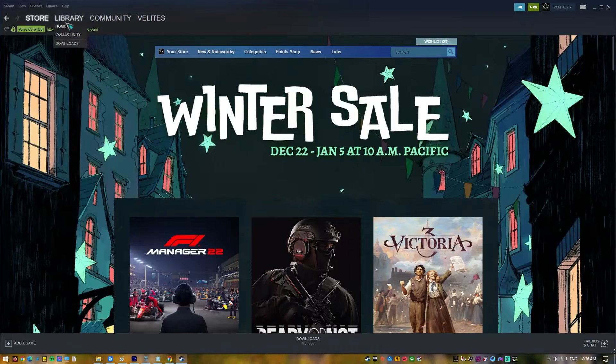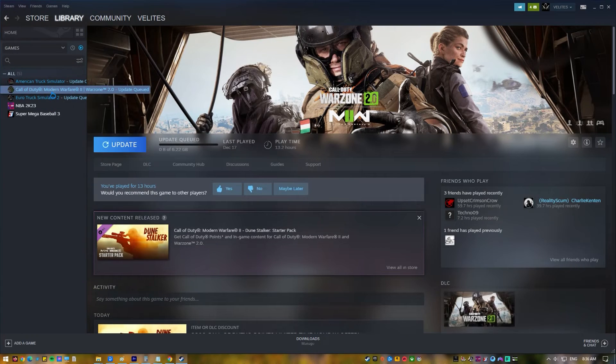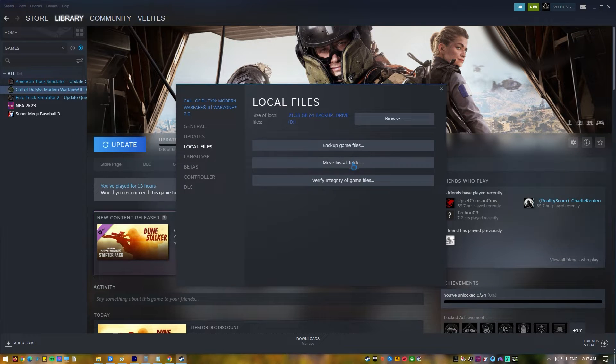Open the Steam app and go to your game's library. Right-click on Call of Duty Modern Warfare 2 and select Properties. Select Local Files and click on Verify Integrity of Game Files. Restart Steam and launch Call of Duty Modern Warfare 2 again.